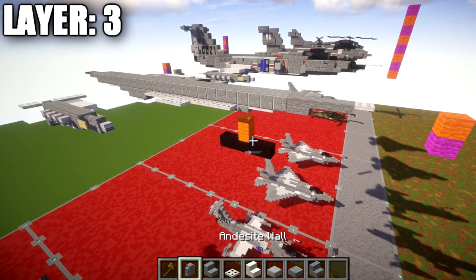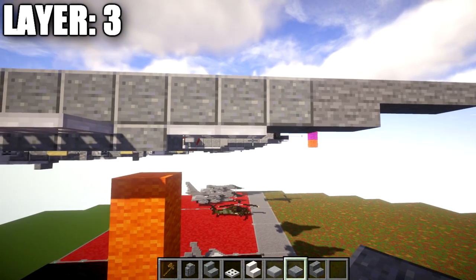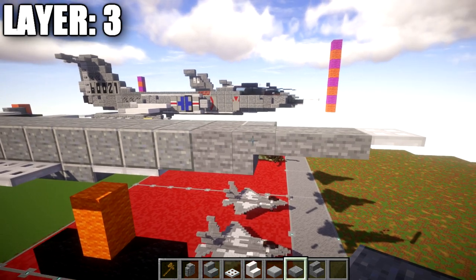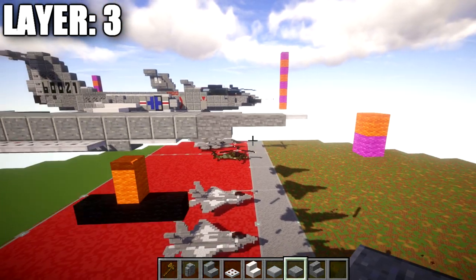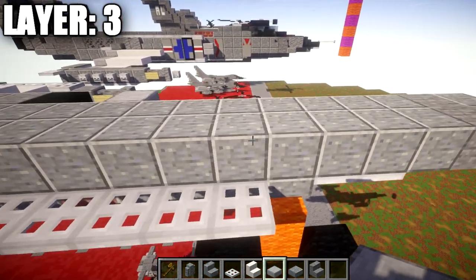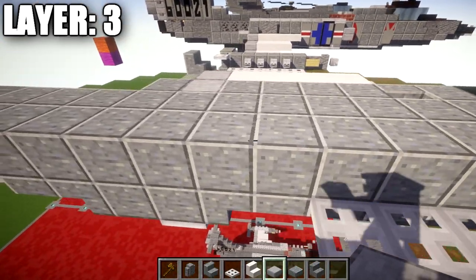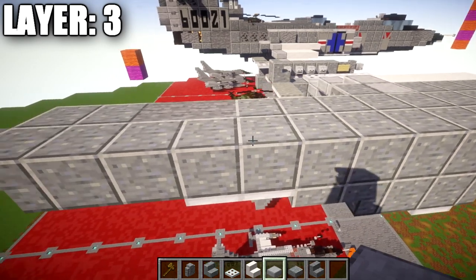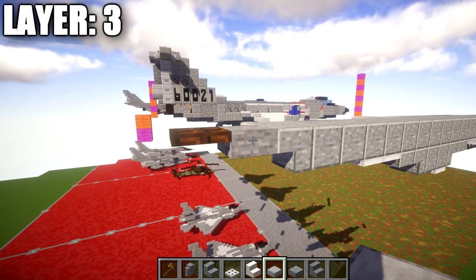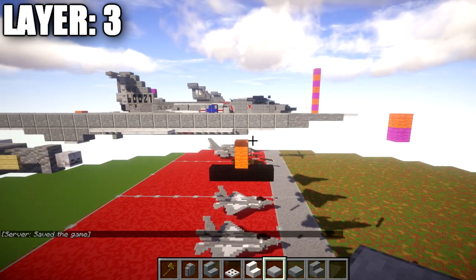Moving into layer three: place a polished andesite block on top of the iron trapdoor at the very front of the fuselage. Place an additional polished andesite block going forward, then a stone block followed by a stone upside-down stair, one and two stone top slabs, and an iron trapdoor at the tip. Going back from the first polished andesite block, place 22 polished andesite blocks back, followed by a polished andesite upside-down stair, a stone top slab, and a dark oak wood trapdoor at the very end to form the center line.